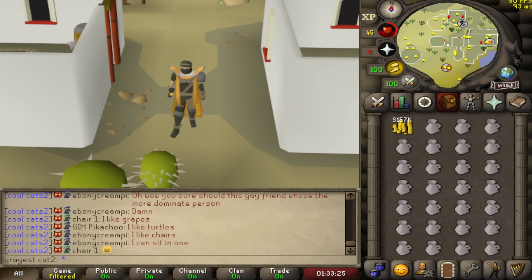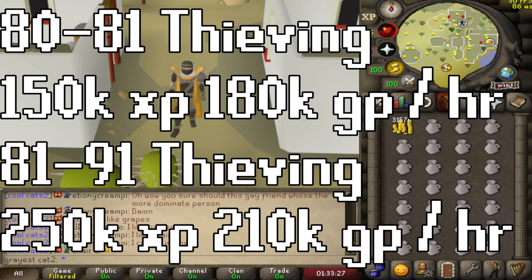Before I move on, I want to give some information about the Ardougne Knights and the Menaphite Thugs. From 80 to 81 thieving, I was getting about 150k XP an hour and 180k GP an hour at the Ardougne Knights. And from 81 to 91 thieving at the Menaphite Thugs, I was getting around 250k XP an hour at max efficiency and around 210k GP an hour.